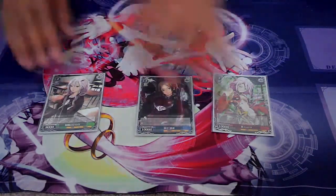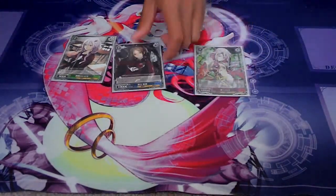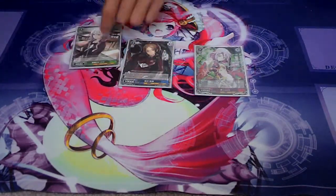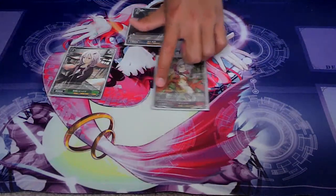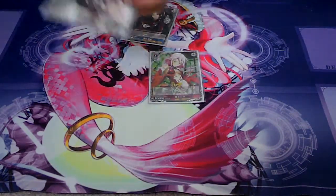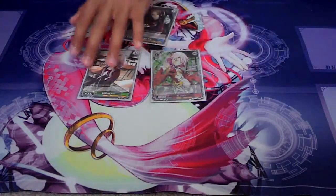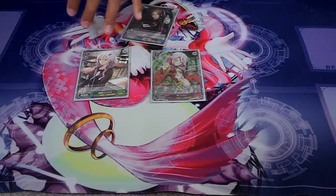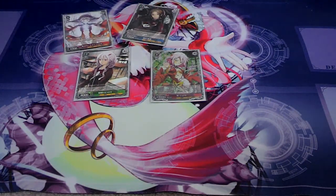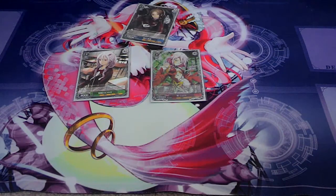Moving on to things like Guilty Crown deck ratio — you want to play a lot of the good cards, but you also have to think about it. Usually you begin building your deck with two colors. My Guilty Crown deck started off with red and green because the green cards were really powerful, like the change, and then there's this climax combo — Inori. These two are really powerful, so I put them in there. But then you have to realize that you need block cards as well.